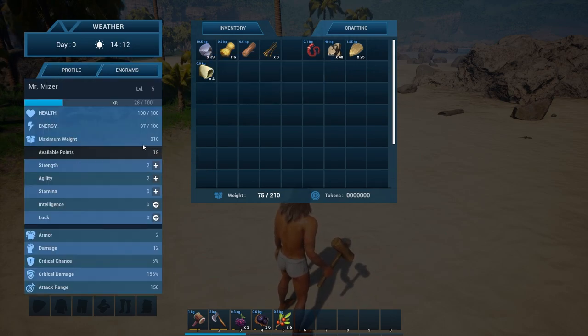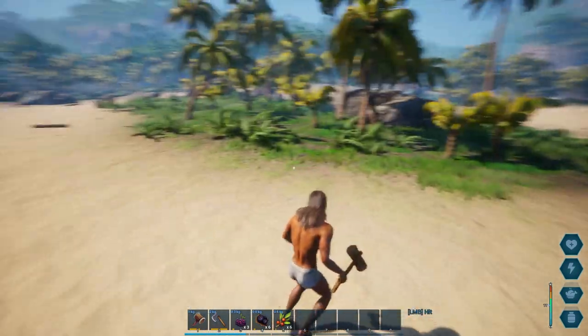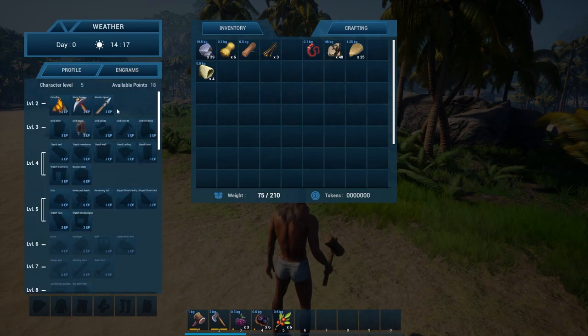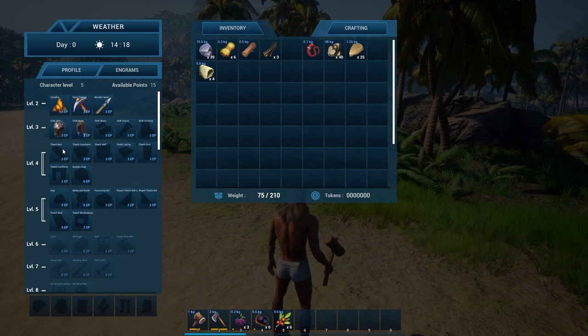Let's take a look at our profile. Max weight is 210. And we have no tokens. How many levels did we go up? We're already at level five. This is going up so crazy fast.